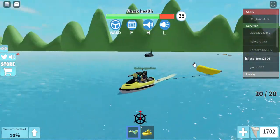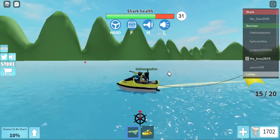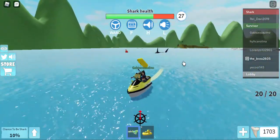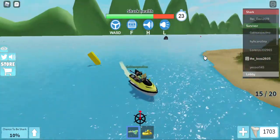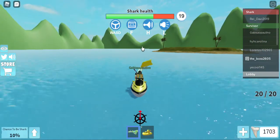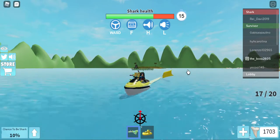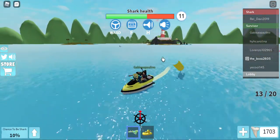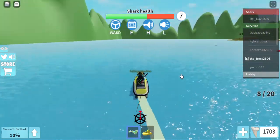I would probably just get the jet ski instead of the banana boat, but get the banana boat if you want — if you're just trying to save people. When this breaks, there's no way of driving it, it just becomes a little shipwreck. Same with the jet ski, but the jet ski doesn't really break that often. It's just turning on its side because of the wobble.